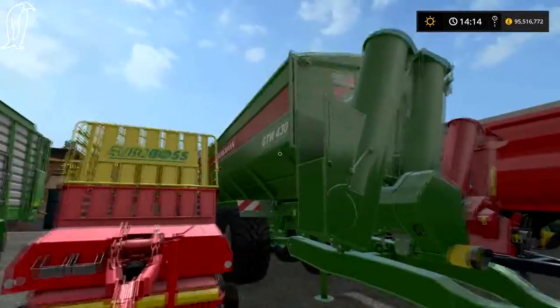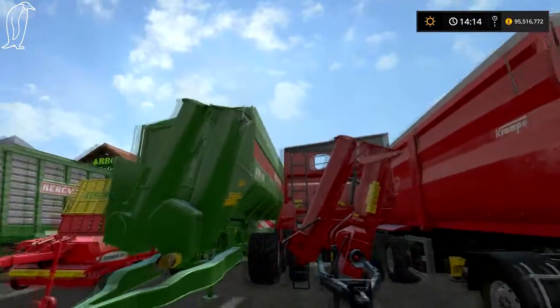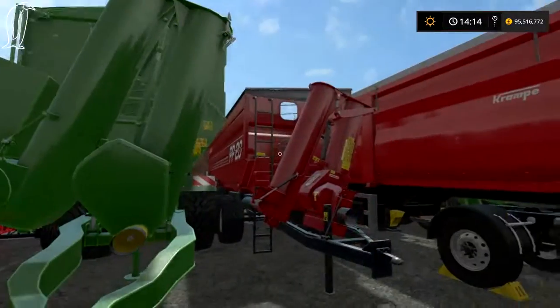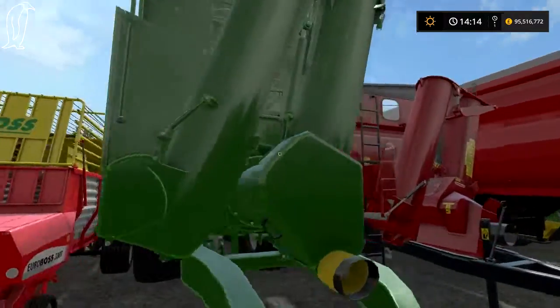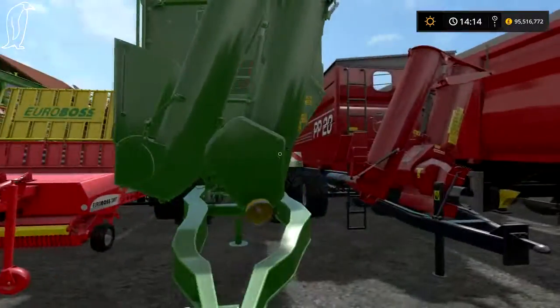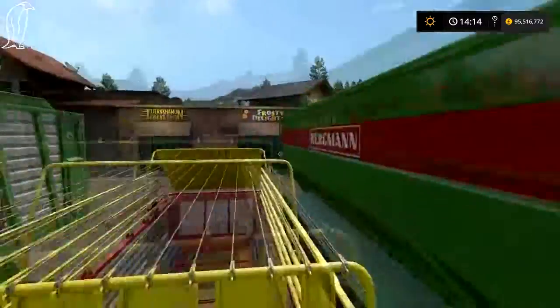Here is the Bergman GTW 430 — a new model to the farm sim series. I think there was a Bergman in FS15 but it wasn't this big. I think this holds about 40,000 litres, so it's pretty big. It has a cover on top and you can see inside.